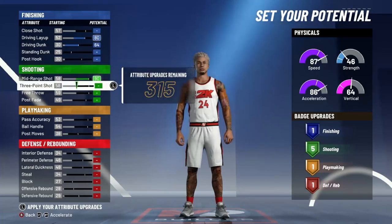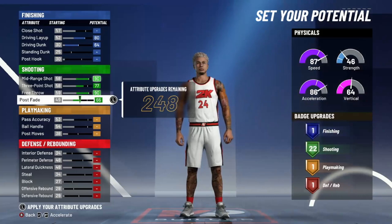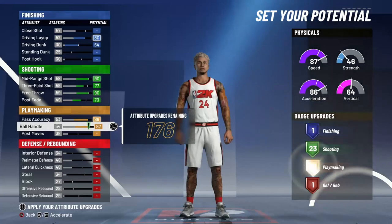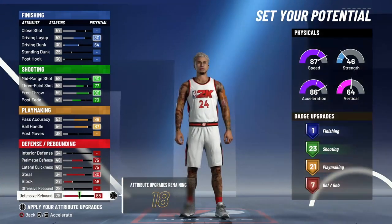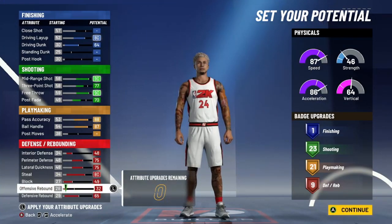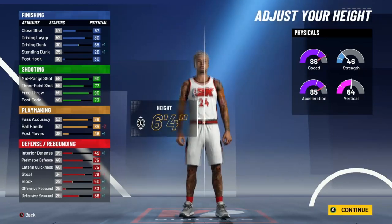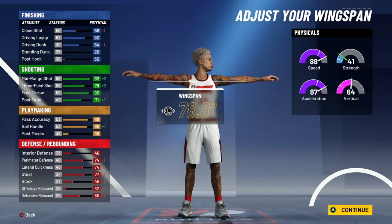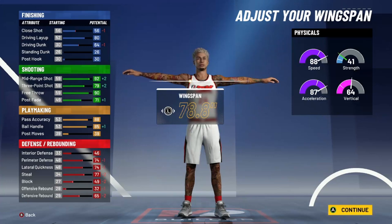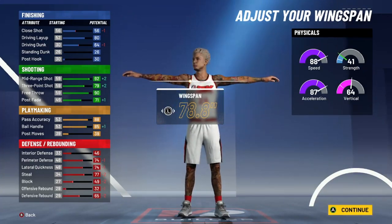For the 6'5" version, max your midi, put your three up to 77. We're gonna get 23 shooting, a 70 post fade. You can get 22 playmaking but I'd rather have one extra on my defense — so we're going with nine defensive and 21 playmaking instead of 22 playmaking and eight defensive. Go up to 6'5", minimize the weight, and bring the wingspan down till you have an 85 ball handle so we can get our dribble packages off rip. We do have a 92 midi and a 79 three-point shot — your three-point shot cannot go past 79 on this build no matter what height you go to.